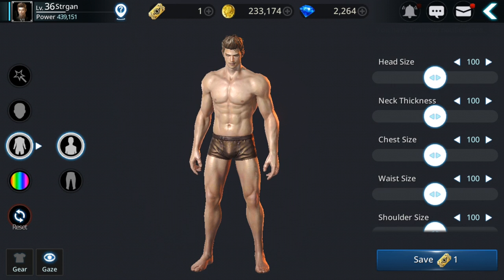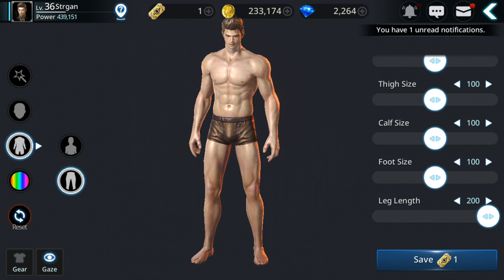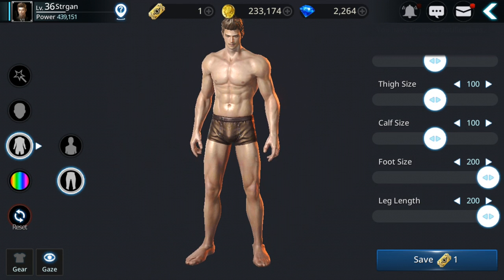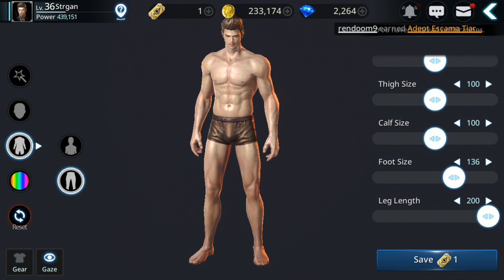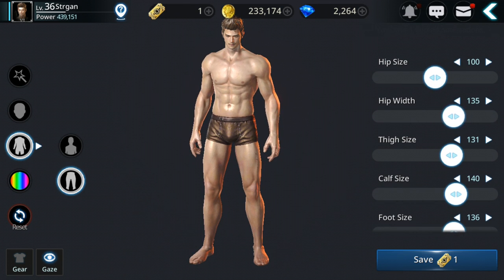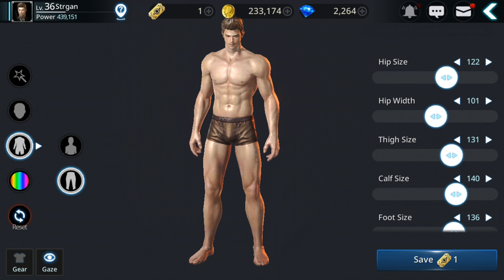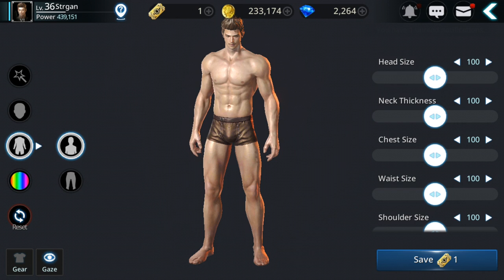We will try to make him as big as possible — not fat, but tall and large. The first thing to adjust is leg length — we'll put that to the max. Foot size — no, that's too small, let's adjust. Calf size, maybe a little bigger. Thigh size. Hip size doesn't make much difference, so that's fine. Okay, that's the lower part of the body done, let's move to the upper body.